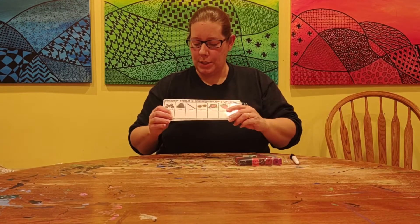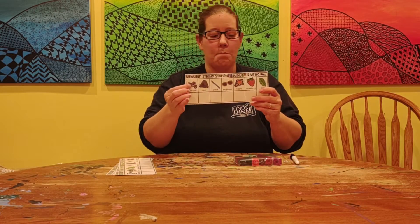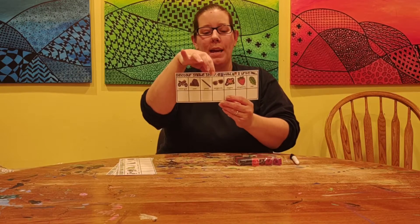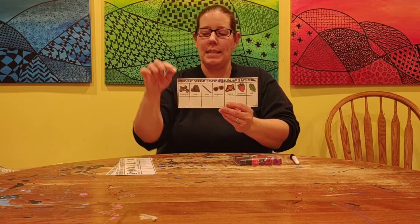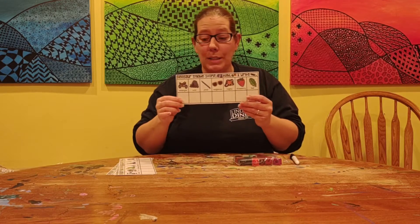Now what we're going to do is we're going to do one together. So you need to find your card that has the motorcycle and the cave and the pencil and sunglasses, magma, strawberry, and leaf on it. And this says dinosaur syllable stomp, build, and write. So that's what we're going to do.